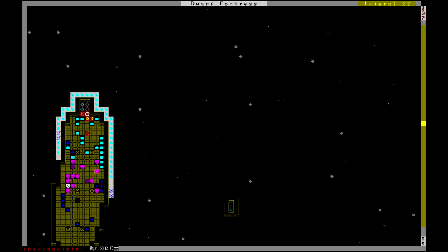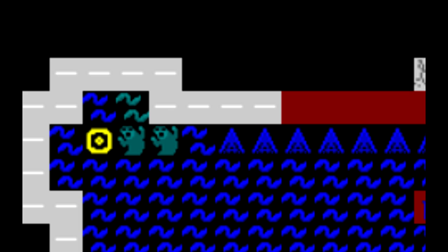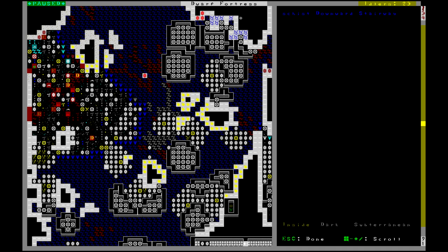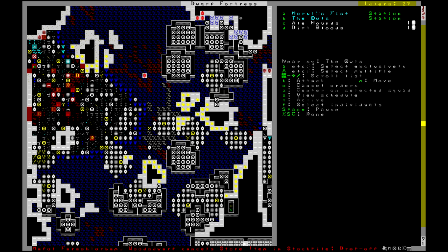We've run into a problem - there are no more zombies up on the island, which sounds like a good thing but it's not. The Forgotten Beast zombies are still down in the water. I guess the only option is to walk my guys over to the edge of the water and entice the Forgotten Beast out so we can kill it. Of course, we run the risk of a dwarf falling in - that's exactly how Delair the Razorback died. We'll take this one baby step at a time.